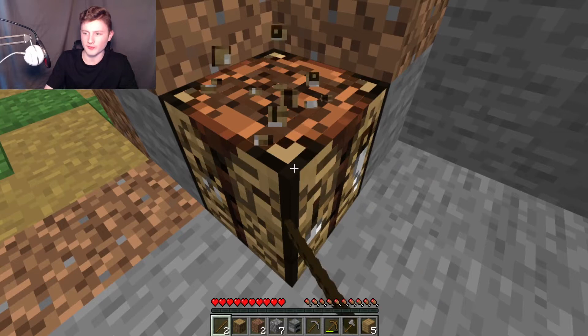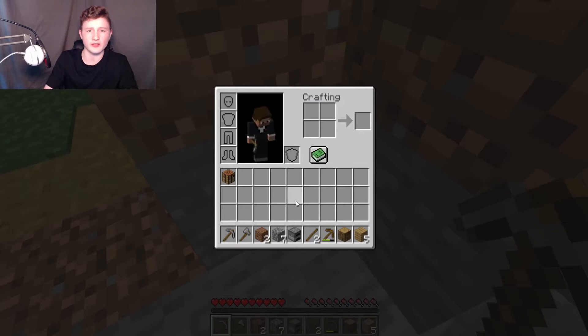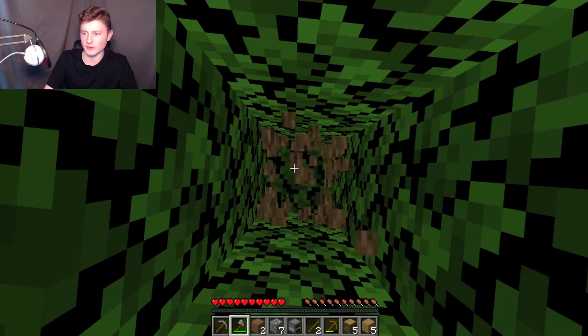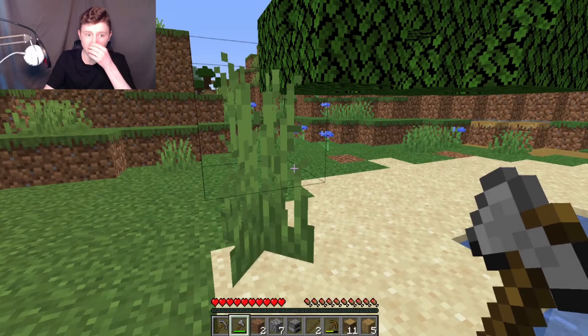I like to arrange my hot bar like this — this is the hot bar, and this is the inventory. You can consider the inventory like your backpack, even though we're visibly not wearing one. The next thing we're going to do is collect some more wood, and this time it's going to be a lot quicker because we've got a stone axe. The next thing we're going to try and get is coal.